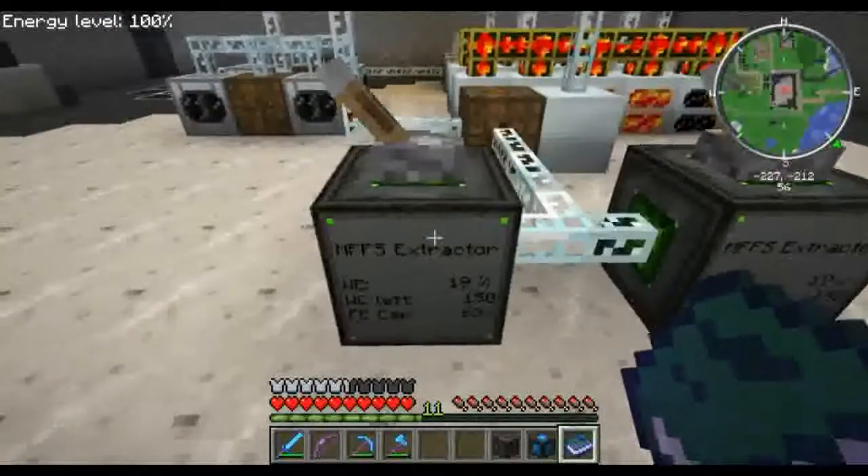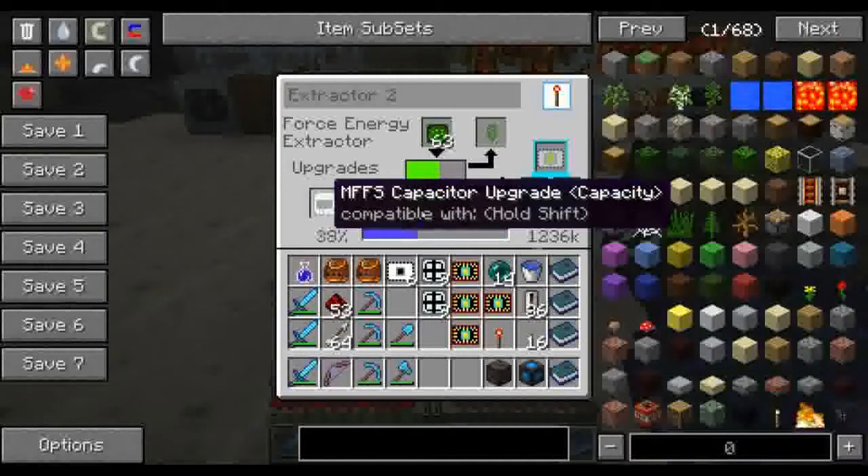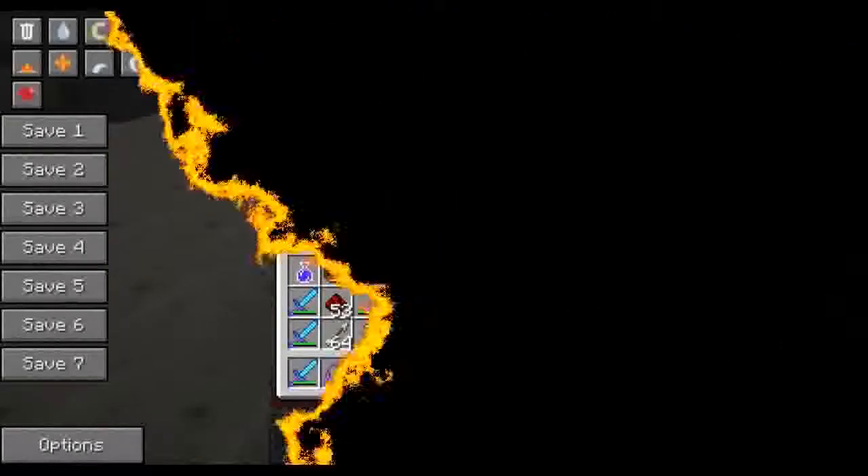Alright, extractor 1, extractor 2. I need to hook this up to the station. I need to make more of those and more of those first. I'm going to make more of these things and get that done — I'll be back with you guys momentarily.